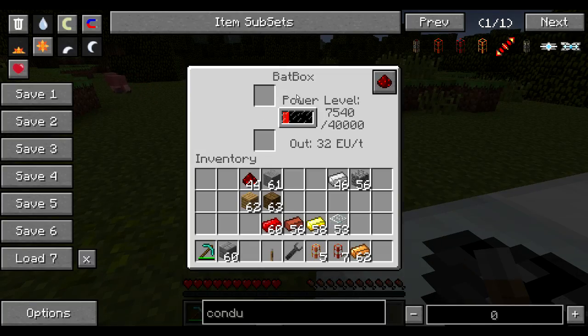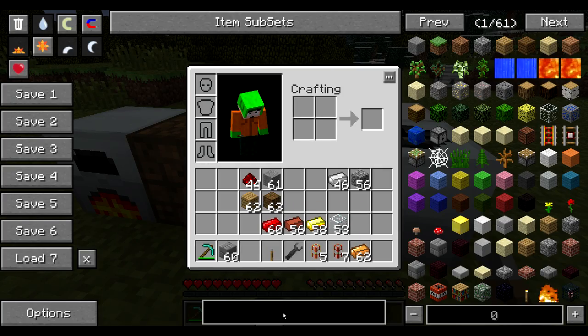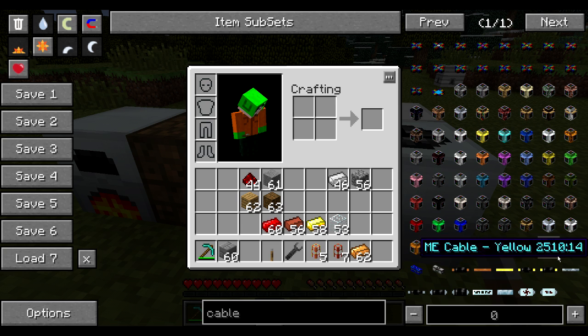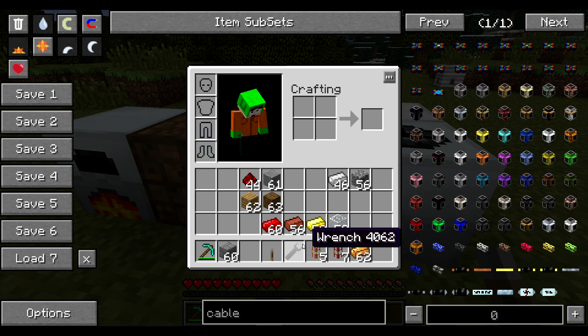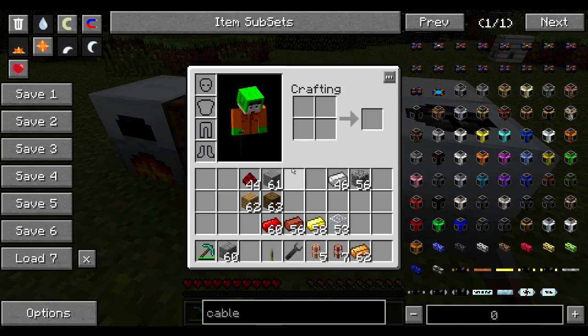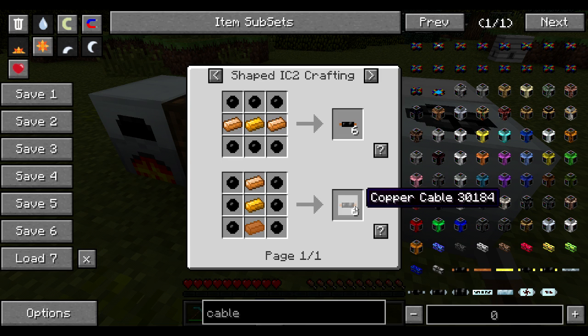The way you move energy around with IndustrialCraft is using cables. As you can see, there are many different cables: copper cable, uninsulated copper cable, gold cable, uninsulated gold cable, double insulation, HV cable, and so on. They correlate to the different voltage levels of IndustrialCraft, which has 4 levels of voltage that each machine can output. The BatBox is the most simple energy storage unit available, outputting 32 EU per tick, which is low voltage — and it can be moved around by the most simple type of cable, the copper cable, created using copper and rubber.